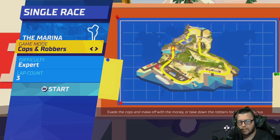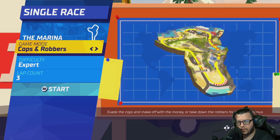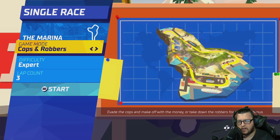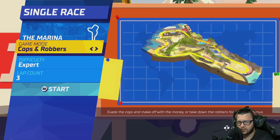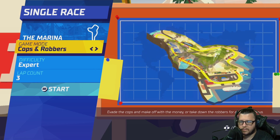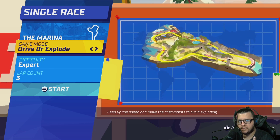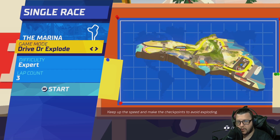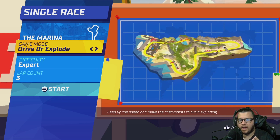Your goal in Cops and Robbers is to finish with the most money — either by collecting the floating dollar signs as you drive through the course, or by knocking out opponents if you're the cop car. Depending on how much cash they're carrying, you get partial or maybe all of it when you knock them out. Then there's Driver Explode mode — after each lap the minimum speed increases, and if you drop below it your car starts taking damage and eventually explodes.